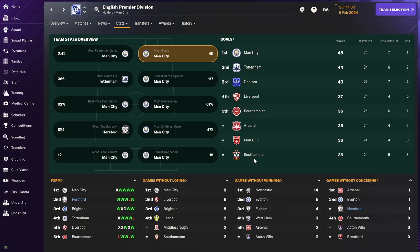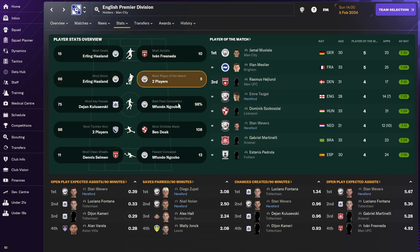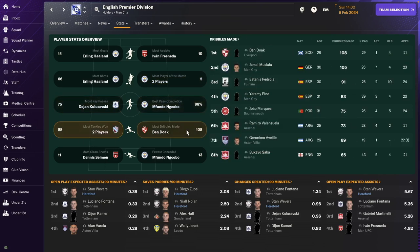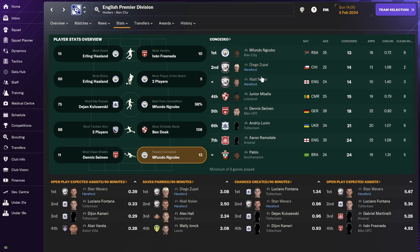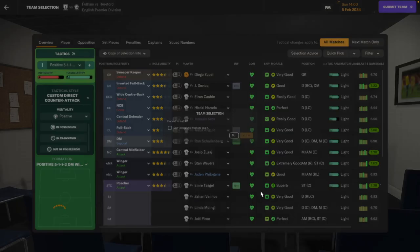We're not in the top eight for goals as a team. Stan is at the bottom of the assists table. Two of our players are in the mix for player of the match in the league. Our goalkeepers are further down the clean sheets list because they've been splitting time — you need at least nine matches to be considered for the list, and Nolan is just one above that threshold, so he just about makes it. Okay, let's hop into the match with Fulham.